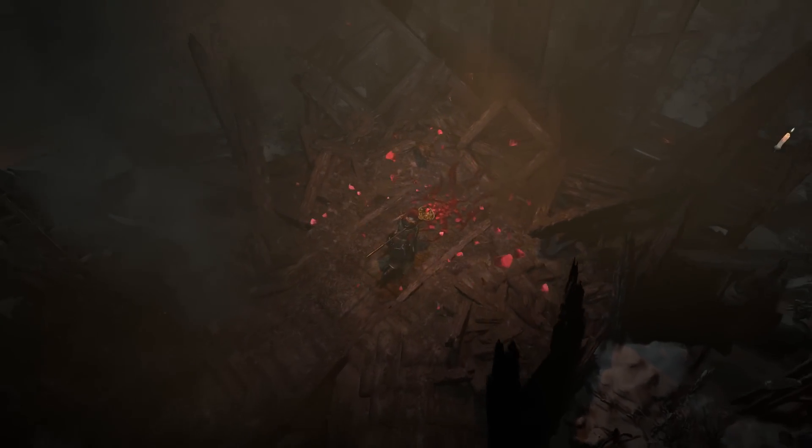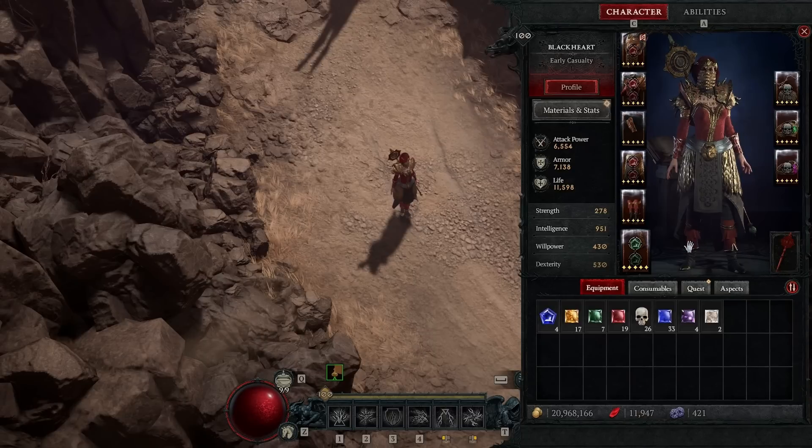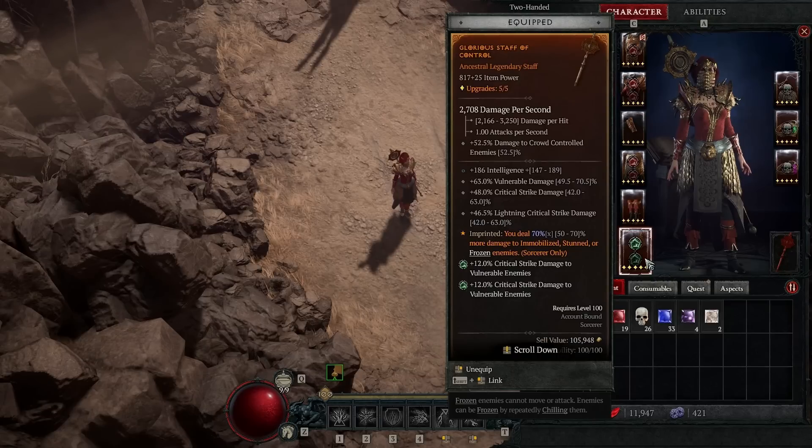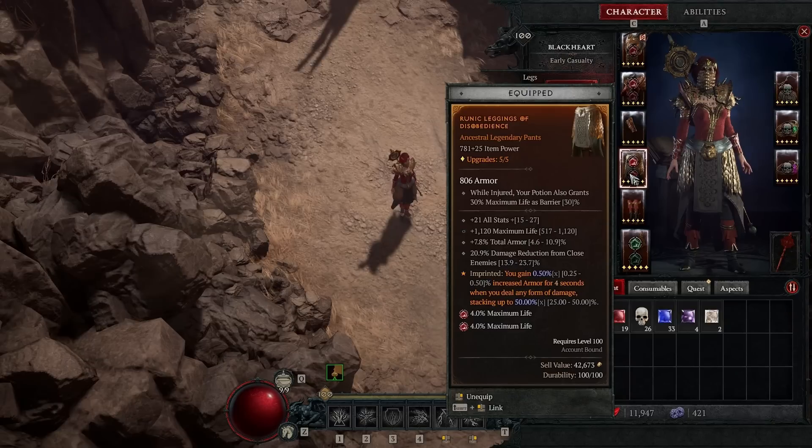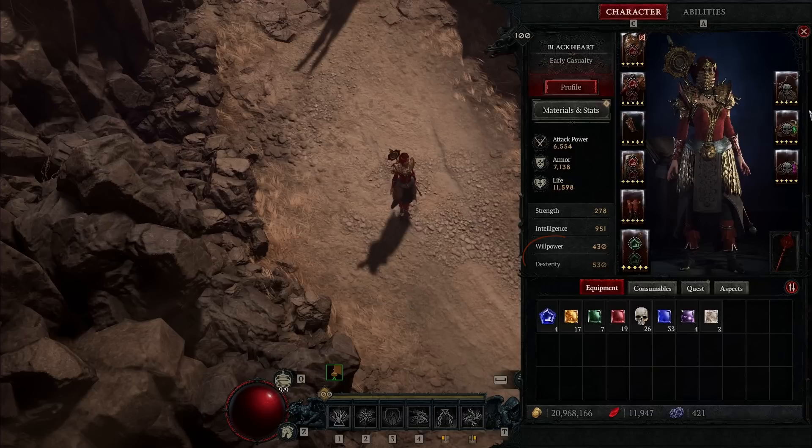Next I will show all gear, skills, and paragon, and repeat some info for people who skipped the gameplay section. Ideal stats on weapon: intelligence, critical damage, vulnerable damage, and lightning critical damage or core skill damage. For other gear pieces, it's not ideal to follow an exact set of stats on each item — instead, try to achieve a minimum of each stat total across different items and optimize on the way. You also want enough dexterity and willpower to activate all important paragon rare node requirements — at level 100 that's 530 dexterity and 430 willpower.